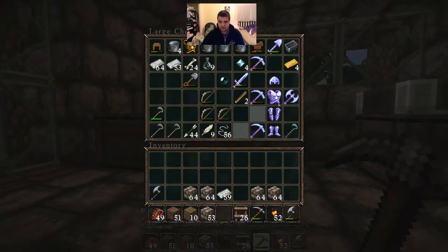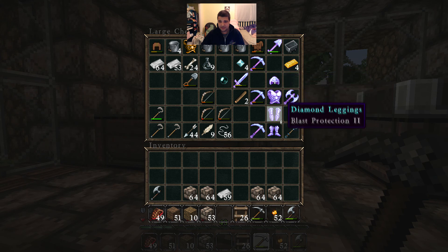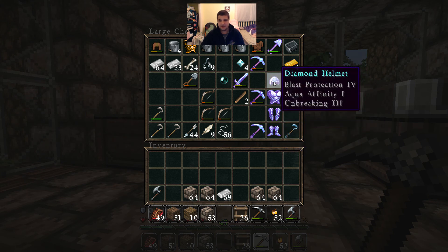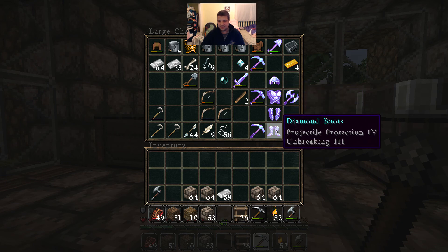So this is kind of what I want to show you: full diamond armor, all enchanted. Not the best enchantments, but unbreaking 3, unbreaking 3, blast protection 2, and unbreaking 3. Honestly, unbreaking is what I like the most just because I'd like to have it longer.